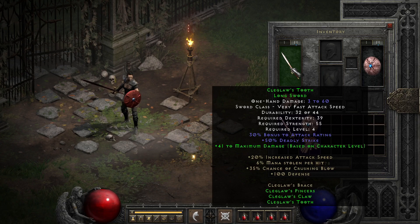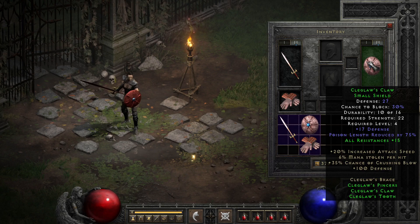Zeroing in on the individual parts, we start with the sword Kleglaw's Tooth, with a natural bonus to attack rating as well as a fairly significant 50% deadly strike chance — fairly decent for just a long sword. Combined with the level-based boost to maximum damage with two parts equipped, you actually have a fairly punchy option for a weapon in Normal. Moving over to the shield Kleglaw's Claw, we have less impressive natural stats with a pinch of defense and poison length reduction, but as soon as you pair it with a second piece it makes up for it with 15% resist all.